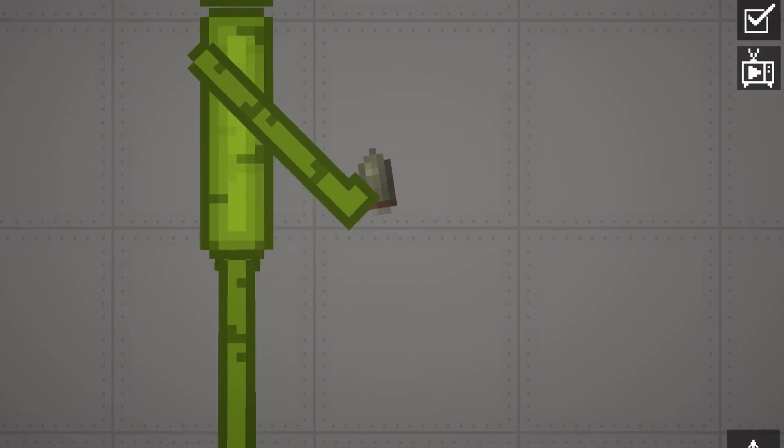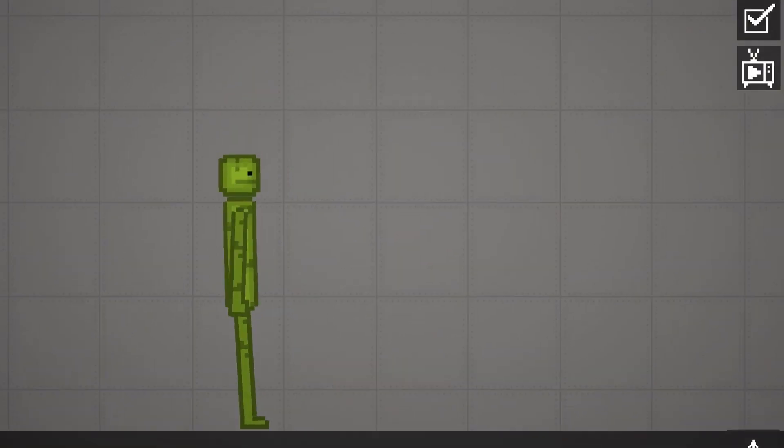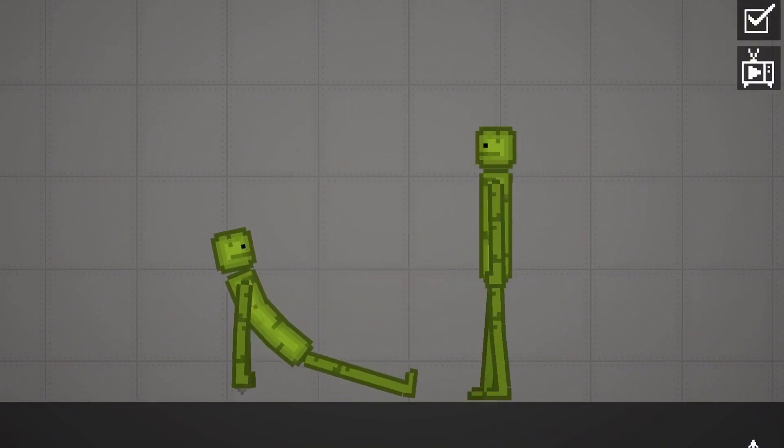Then make Melon grab it, and then you need to give him immortality, and that's it. All you need to do is punch and it works.